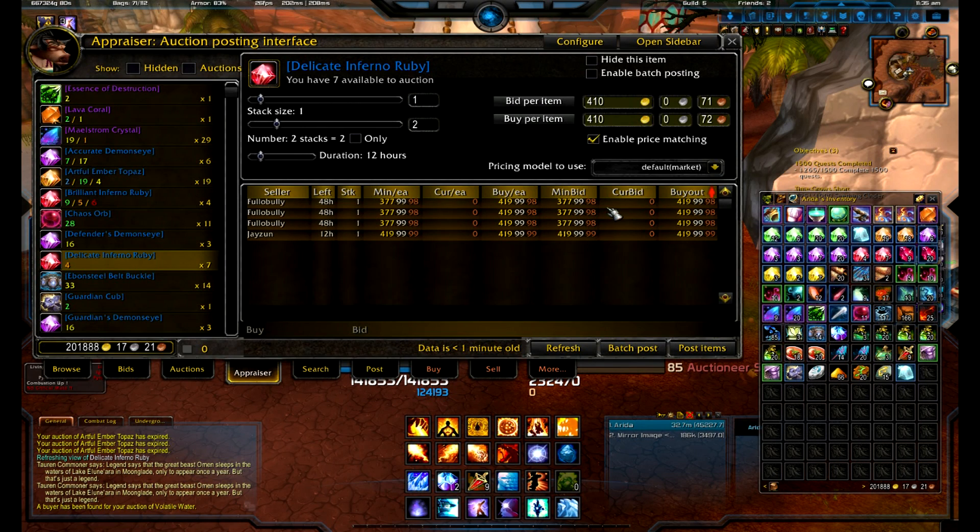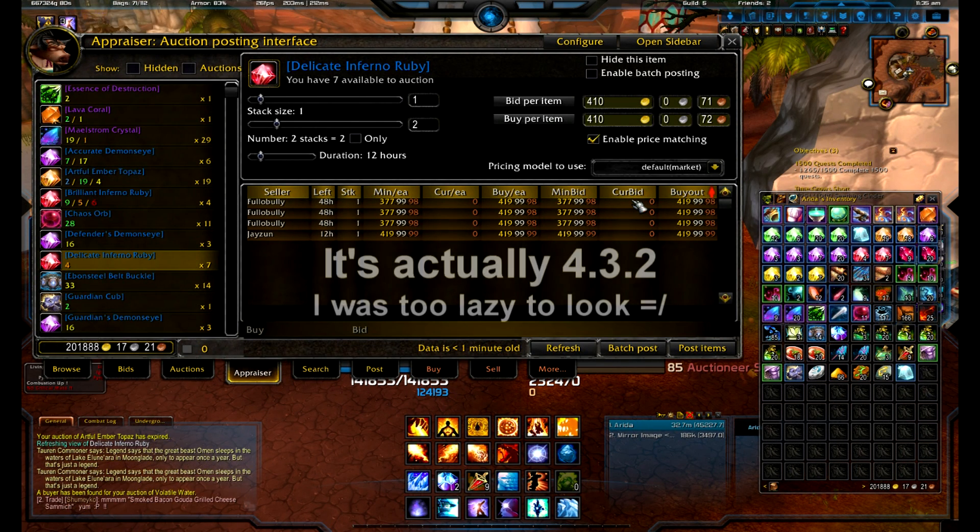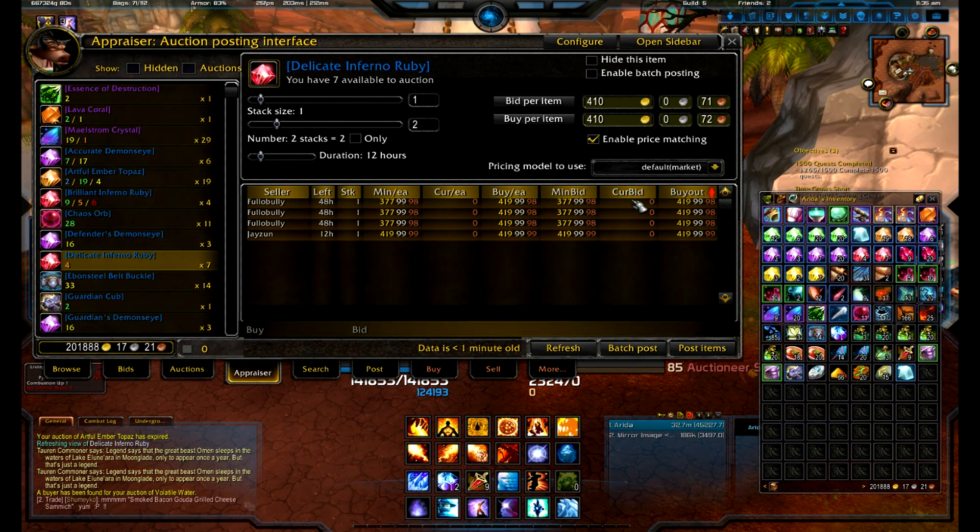You think gems are expensive on your server? Check this out — 419 gold. Gems were selling at 500 gold, and it's well into patch. The new patch, which is 4.2 — in fact, 4.2.3 I think it is, is said to hit this week. So constantly selling things. You've just got to be persistent with what you do and how you sell it.